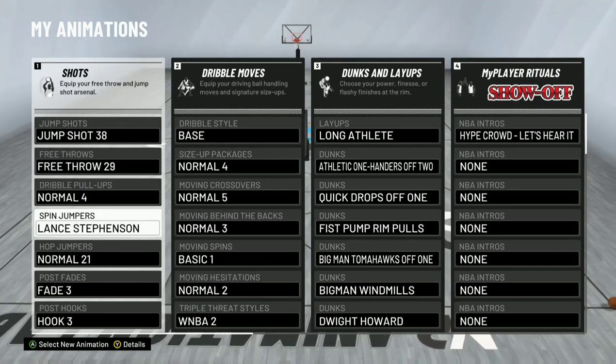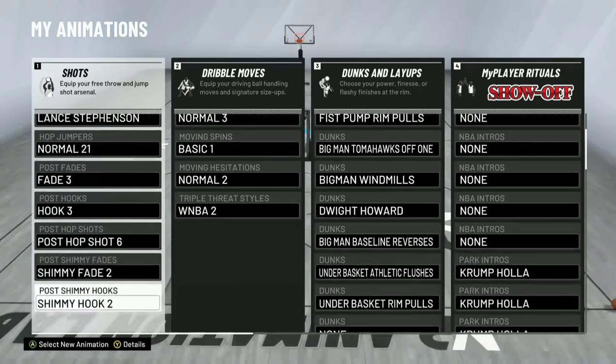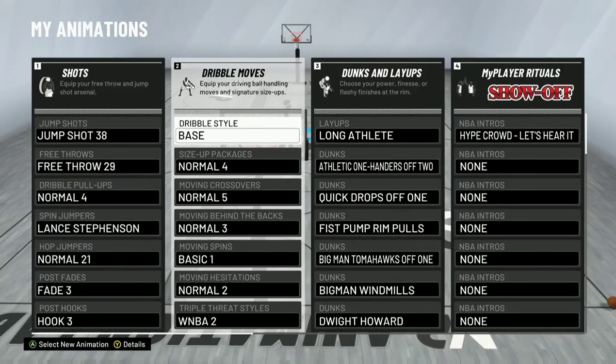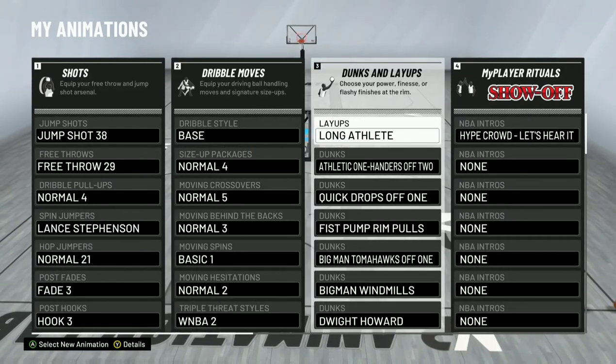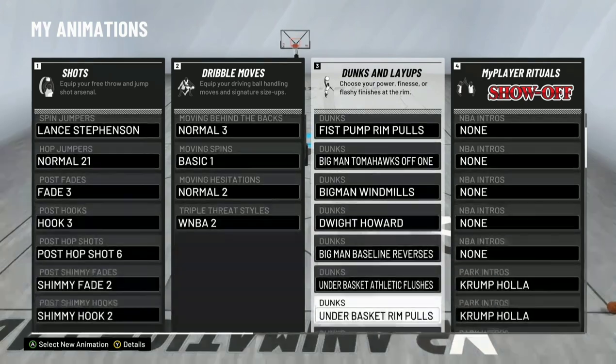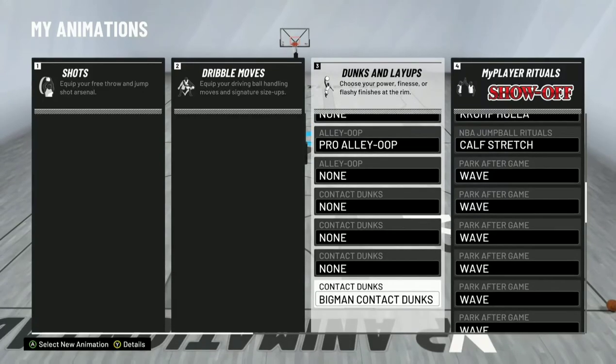As far as the dribble moves go, I do like to play around and dribble a little bit. WNBA 2 for the triple threat actually helps in face-up situations in the paint. You get Long Athlete as your layup package, so you already know how OP that is if you mix it with Fancy Footwork on Hall of Fame. And you can do that at 7'2" — you create a lot of space.